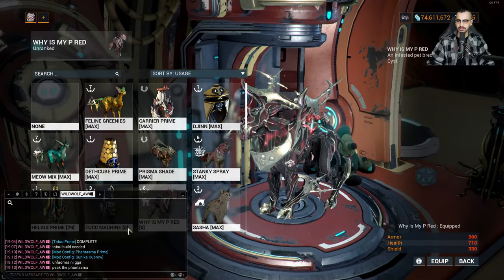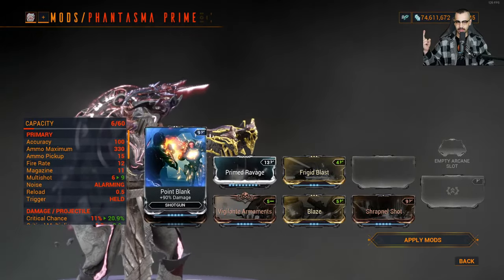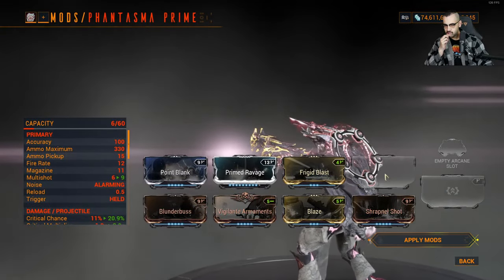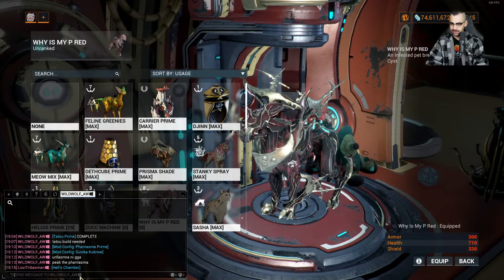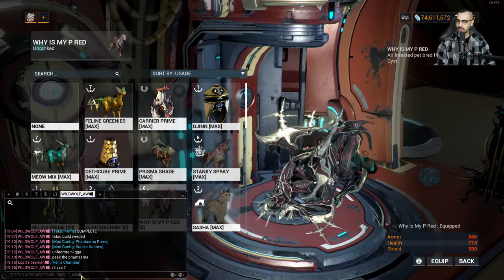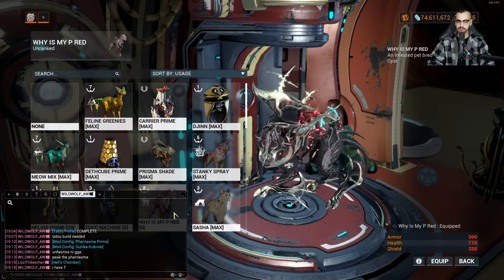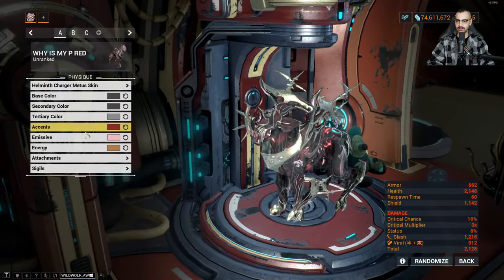Let's see the Phantasma build. Prime Ravage, Point Blank — where's your Hell's Chamber? Is that the mod I'm thinking of? Yeah, Hell's Chamber — you get that from enough strength with Molt. You just need enough strength. I think that's right. Put Hell's Chamber in — well, you don't have the forma for it I guess — but that's the last mod, and then you need to get Galvanized Chamber because Galvanized Chamber on a shotgun is so criminally good.